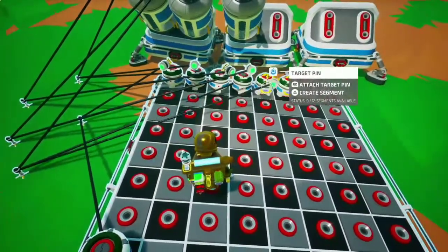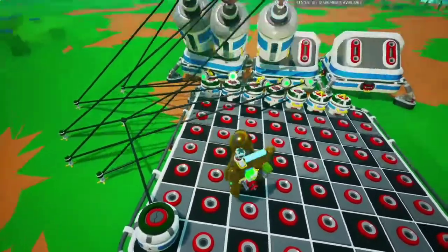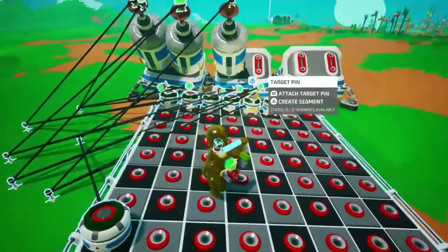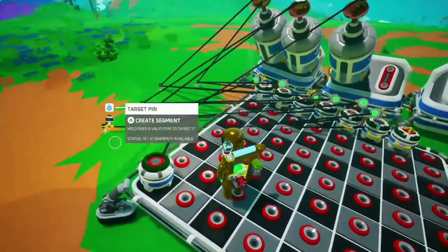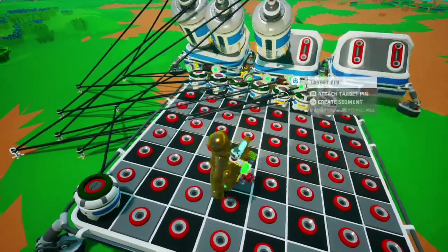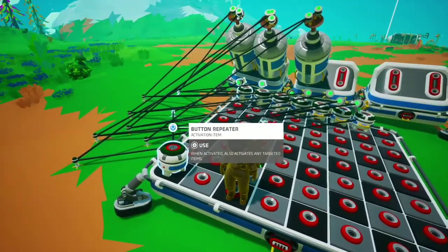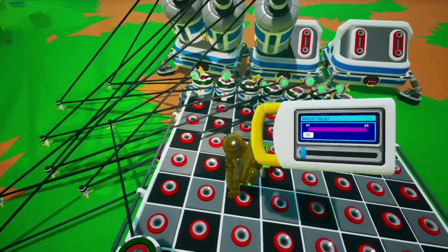Make sure you branch off and attach it to the next one. Now what we're going to be doing is A — attach it to A, attach it to the next point. Go ahead and take it off, create a segment, attach it to A again since we're using two A's, attach it to the next part. Go ahead and create a segment and attach it to G, which is this middle one right now. If we go ahead and play this, it won't sound like the song at all because we haven't added the ticks yet.